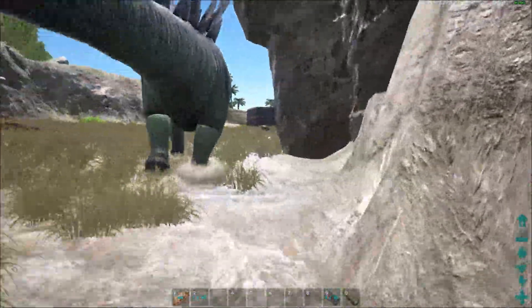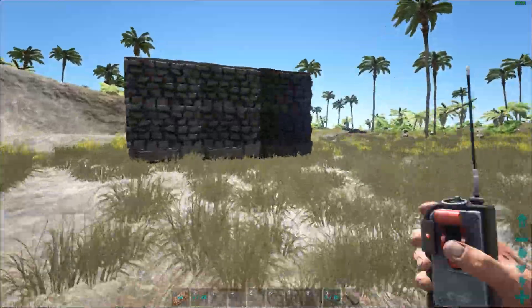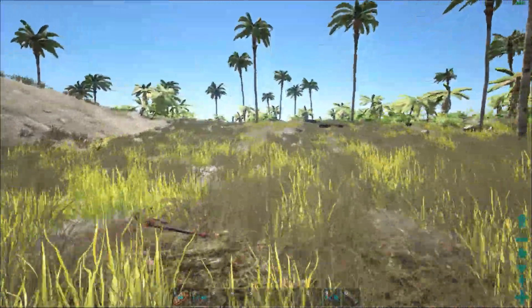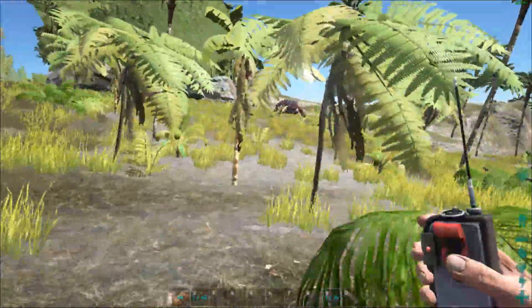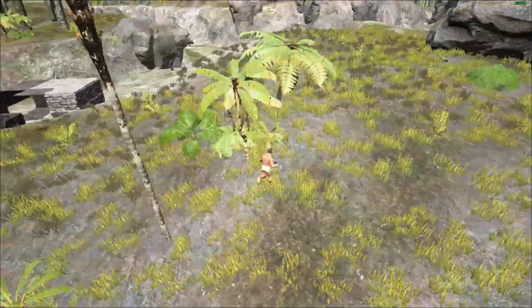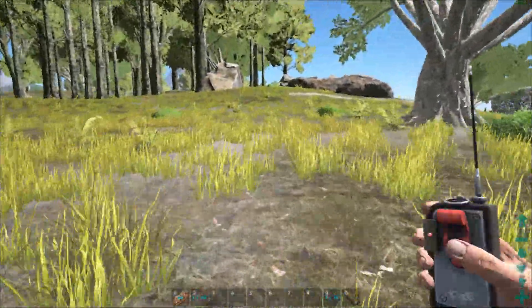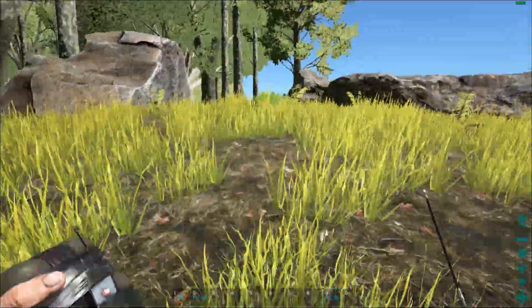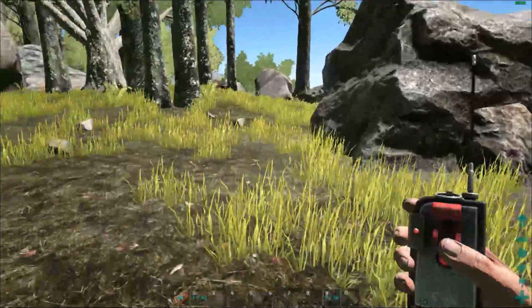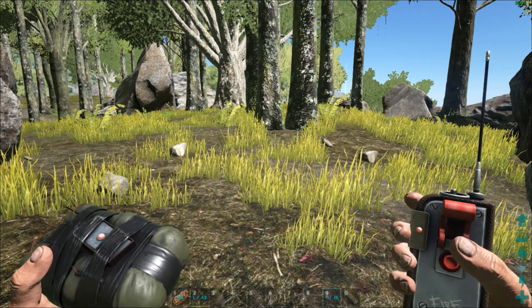Someone's riding a Quetzal — strap a C4 charge to a random Dimorphodon that's on your back, give it movement speed, and just send it after the guy. Half the time you'll kill the Quetzal, half the time you'll kill the guy riding it — both are a plus. I don't know how many it takes to kill a Giga, but maybe next episode — actually, I'll do it right now. Give me a couple of minutes and we'll be killing a Giga with Dimorph Bombs.